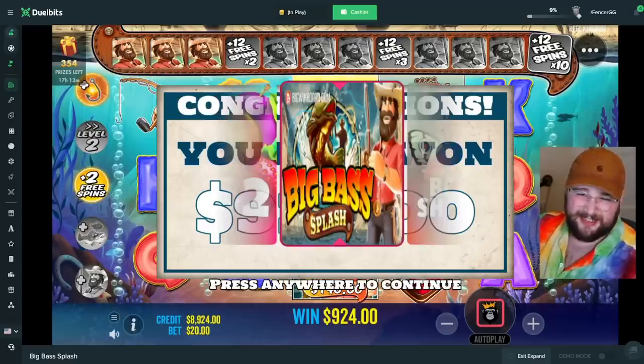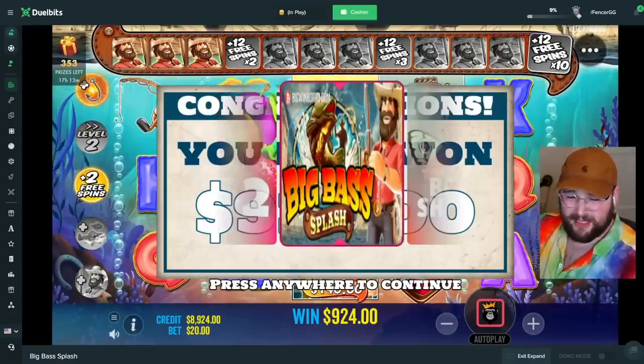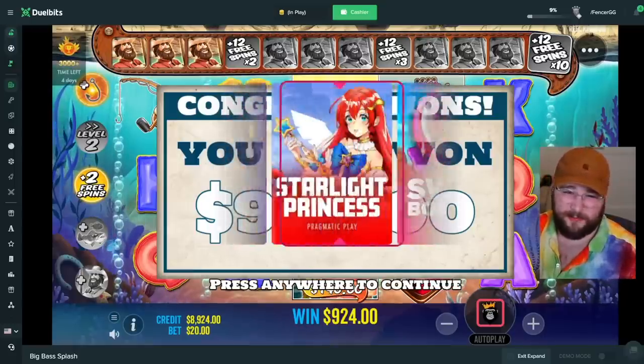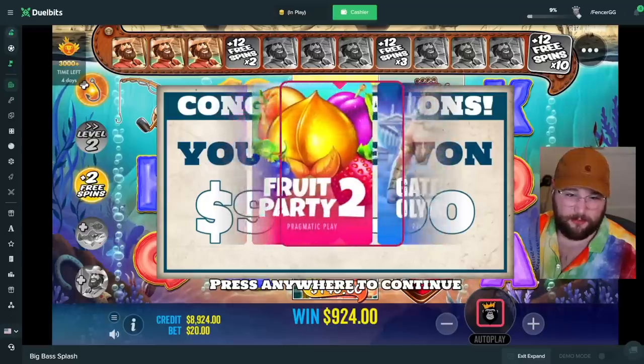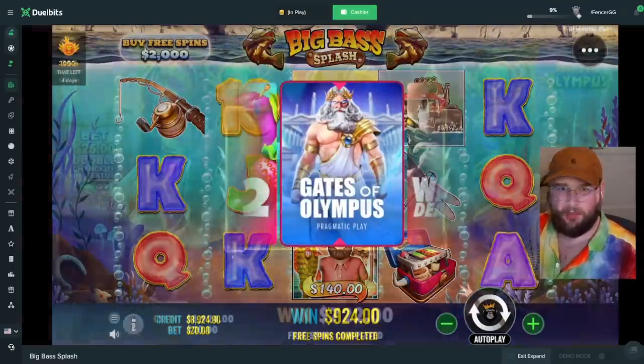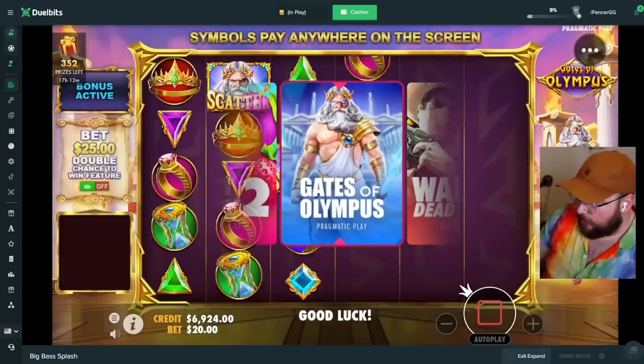Big Bass Splash — not too bad, it wasn't completely awful. Hopefully the next one's a little better. If it hits Sweet Bonanza I gotta drop the all-in. We're past it — onto Gates. I don't mind Gates at all. Gates of Olympus, two thousand dollar bonus buy.